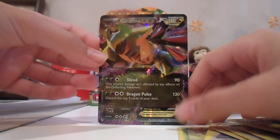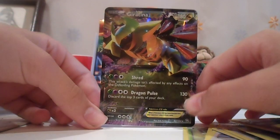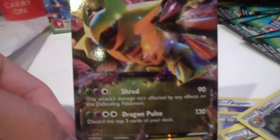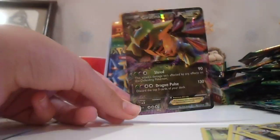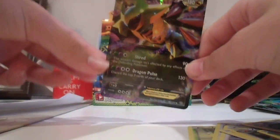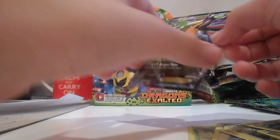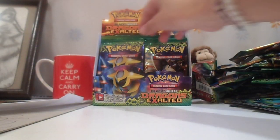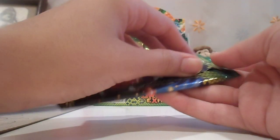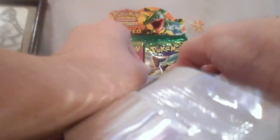This is my second EX from the box. Oh my god, that's really cool. Garatina EX, 92 out of 104. This is a really good box. I'm just saying, wow. I was not expecting that. I did not see that from when I was doing the card tricks. I usually don't, but that's a good thing. It was a surprise.